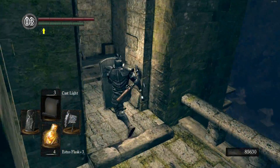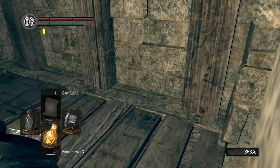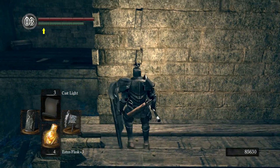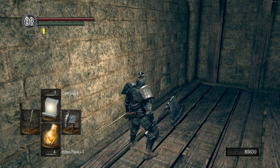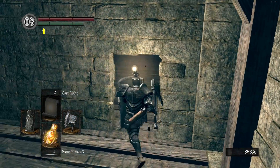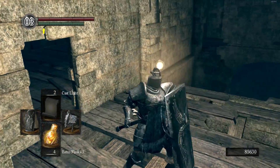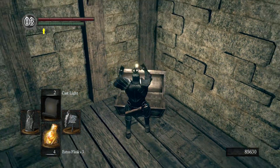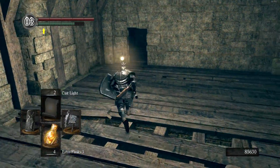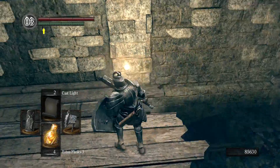Keep the shield up at all times. There's one enemy we aggroed earlier that I don't know where he's gone, so be careful. We're back at the beginning — there's a chest over there. This makes sense: we should be casting Cast Light in this area, and doing so unlocks another secret passageway. This chest has a red titanite chunk — always nice to get more chunks.